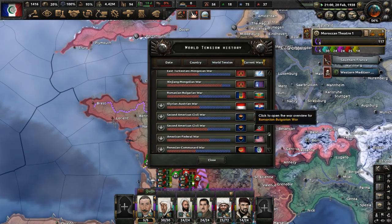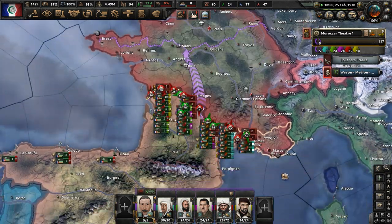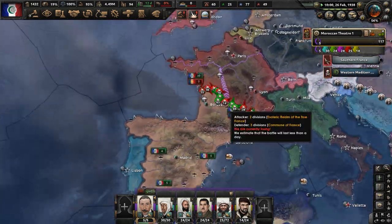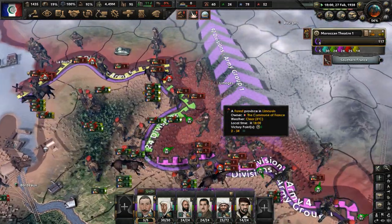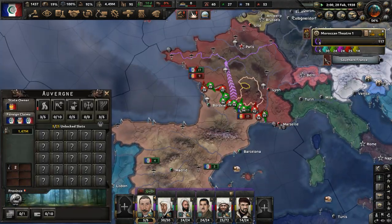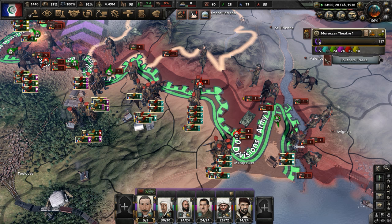I don't know how many divisions France has at this point. We have 117 divisions; the French have almost the same amount. The Union of Britain has about 44, Malta has 2, and Norway has 32. The Socialist Republic of Italy is not fighting, apparently. So we are about 50 divisions short in this conflict. But fortunately in France, all we're really fighting is the Commune of France's divisions, and we have roughly equal numbers with them.